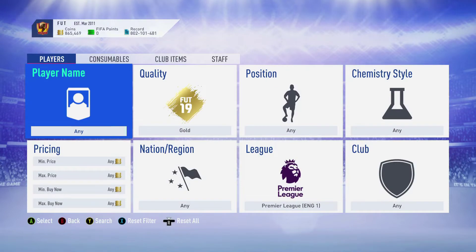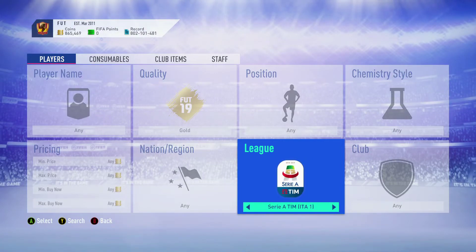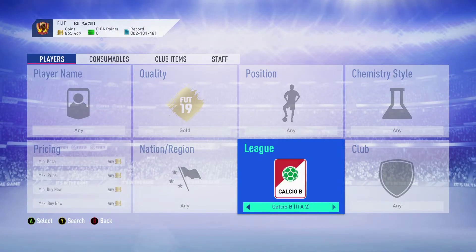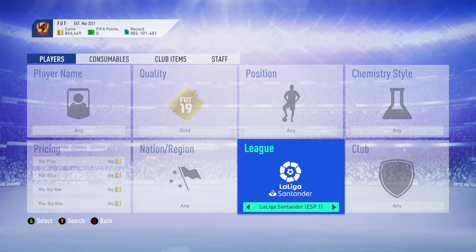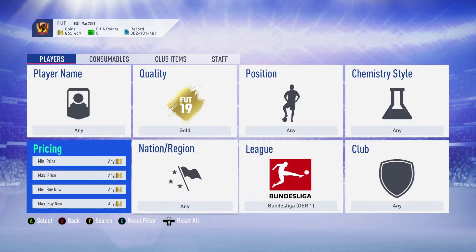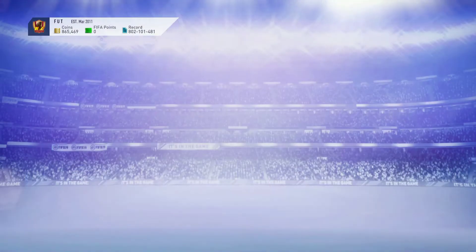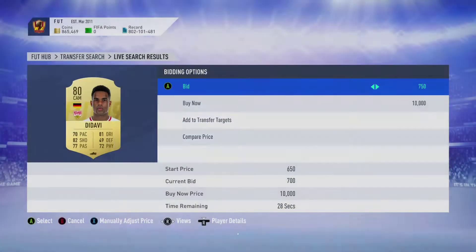Obviously now with the Bundesliga, which is today or tomorrow, around the corner, you literally just want to go and do the exact same thing with Bundesliga. You can do this with Serie A — pretty sure Santander would be next or Serie A, not sure who finishes theirs first — but you could do this with League 1 as well. You just want to go all in and bid. The filter you kind of want to use is that one, and when you see a rare, just bid 750 on it.